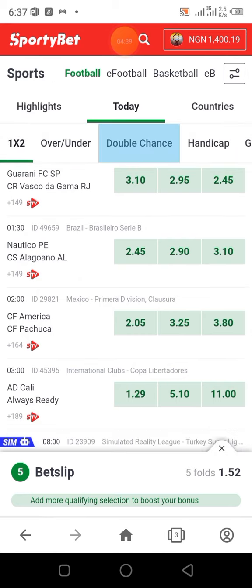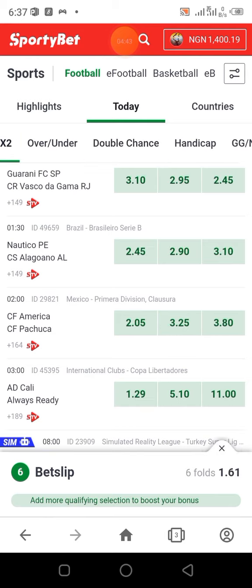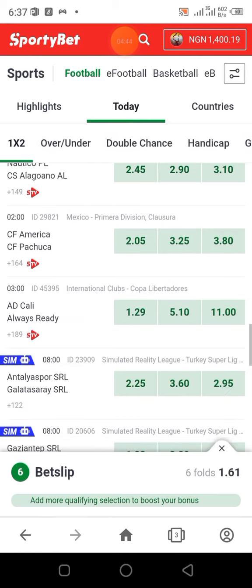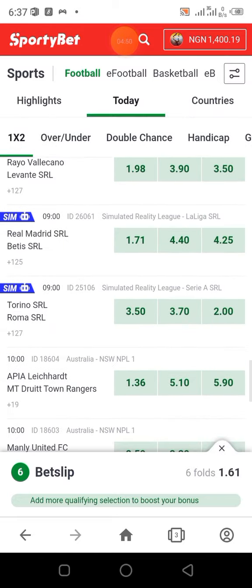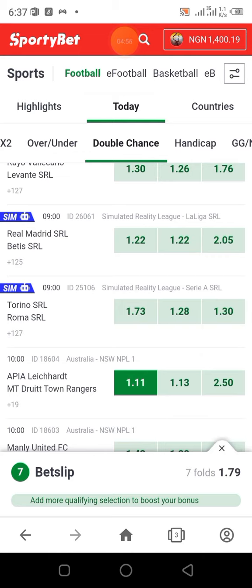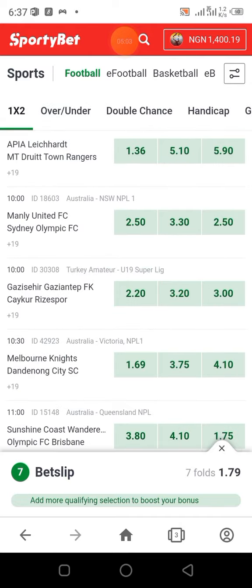It's just one double chance for the team given 1.40 odds or below. If you can't find anyone else, just look for other teams where the home team is given odds of 1.40 or below. This is one pick you can just go for.